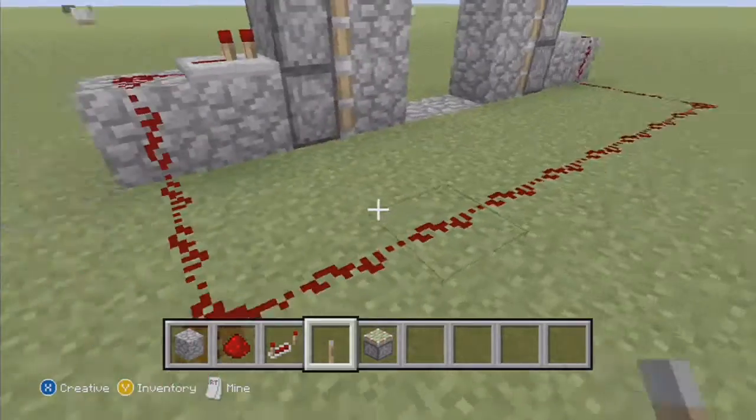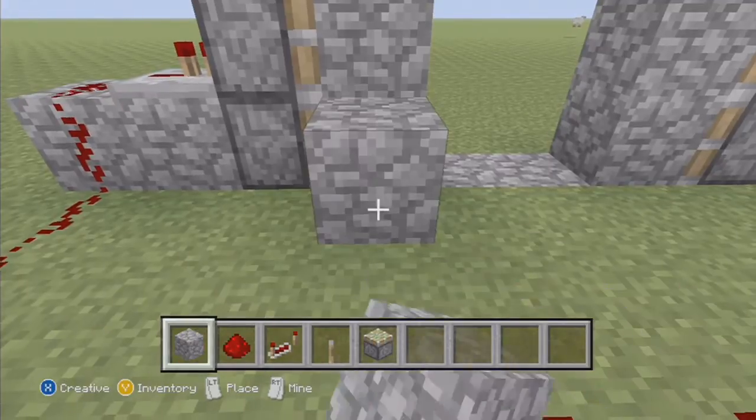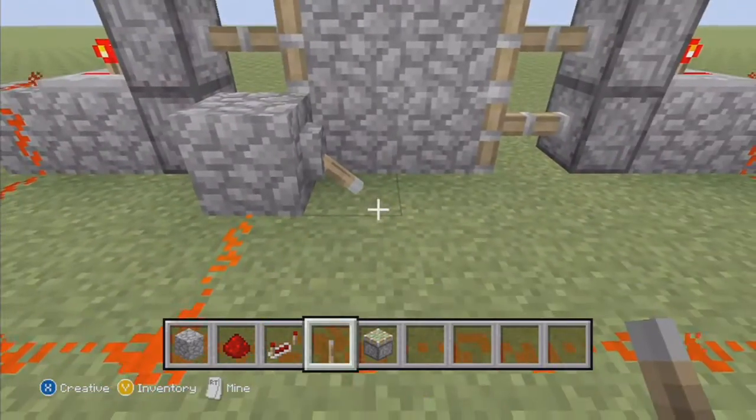Then put your lever down wherever you want — I'm going to put mine right there. And that's how you do that. You can make it better by adding a flip-flop so that you can have the wires off.